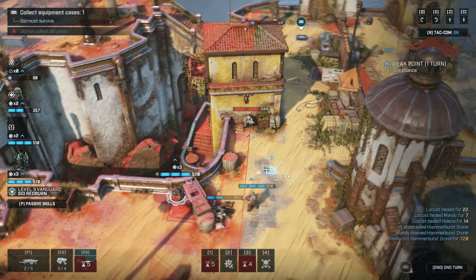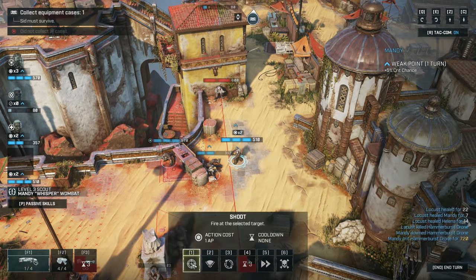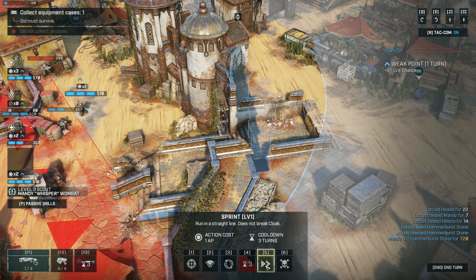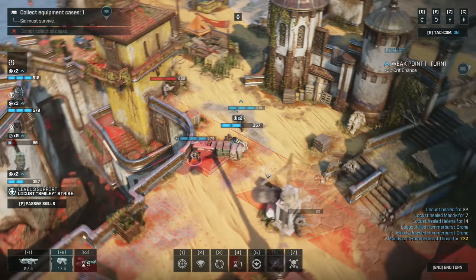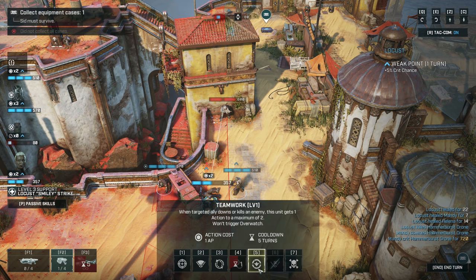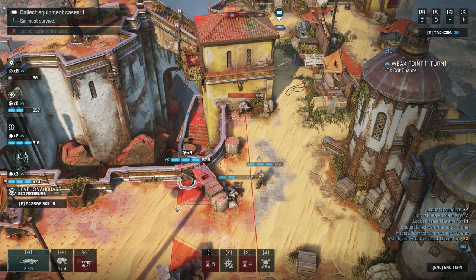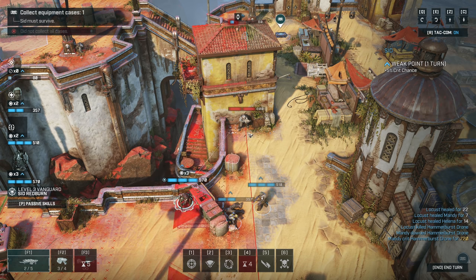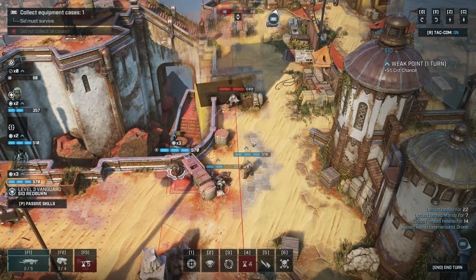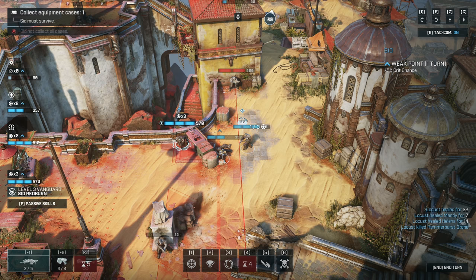We need to come in here and take as many shots as we can. 66% chance. Do I try to get to that crate? When targeted ally downs or kills an enemy, this unit gets one action to a maximum of two. I could chainsaw — chainsaw in — and not worry about giving the extra action. One move out here, chainsaw chainsaw in, and then we have enough to leave.